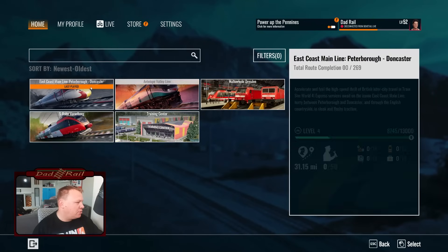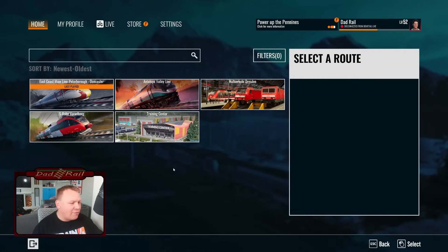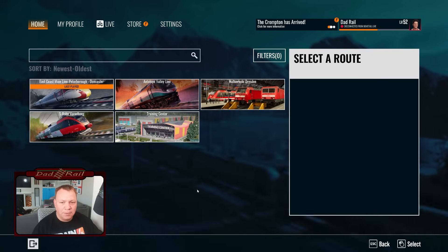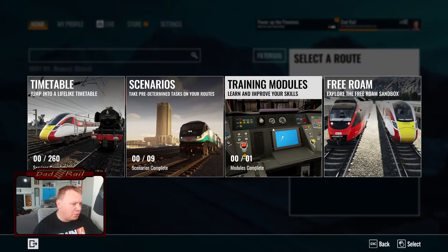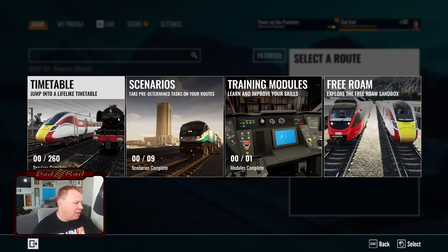So, choosing a route — East Coast Main Line. I am playing on a pre-release version, that's important to emphasise. I'm told on release day that everything should be in here and ported over okay. We've got training modules, free roam — we're going to look at that in another video — scenarios and timetable.